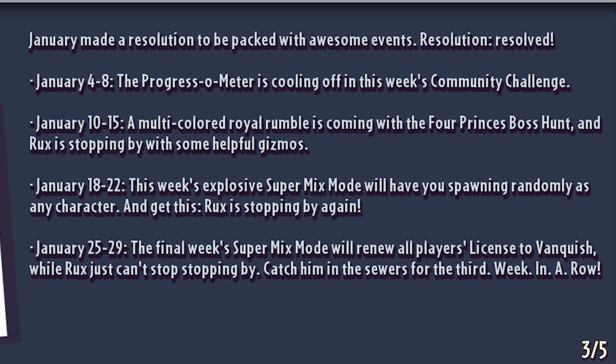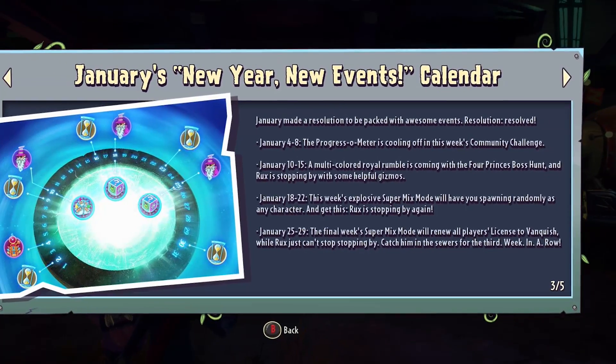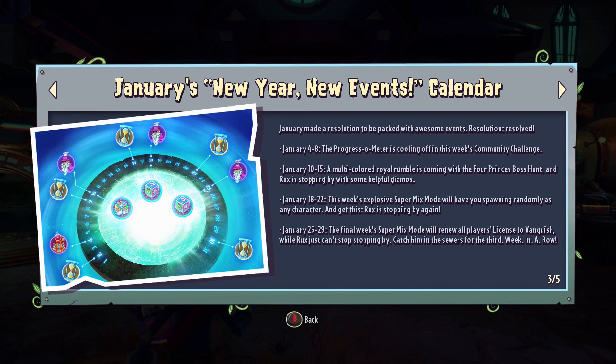The final week in January, from January the 25th until the 29th, is the final super mix mode which will renew all players' License to Vanquish, while Rooks stops by for a third week in a row — catch him in the sewers. If I'm not mistaken, License to Vanquish is Agent Peas versus Camel Rangers. Last time we had low gravity, super speed, and maybe infinite ammo — it was very intense and one of the most enjoyable super mix modes.